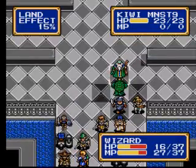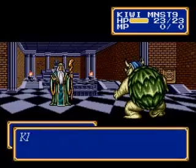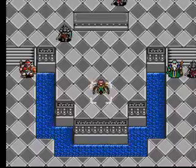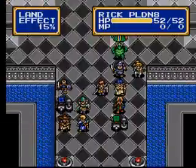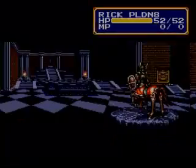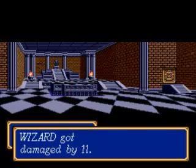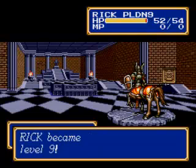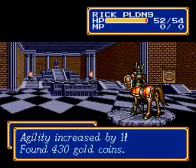Come on Kiwi — so close. And Rick, finish him off — yep, okay. Level 9: 2 HP, 1 attack, 2 defense, 1 agility.